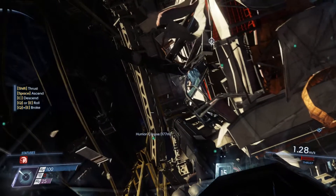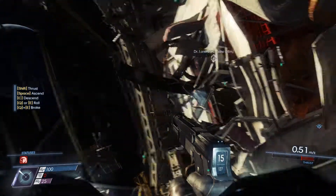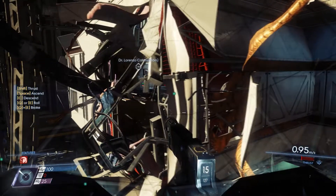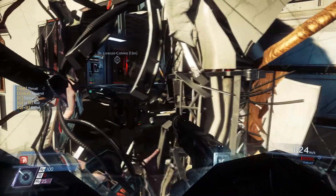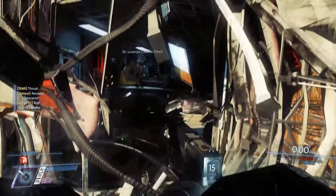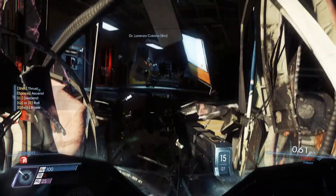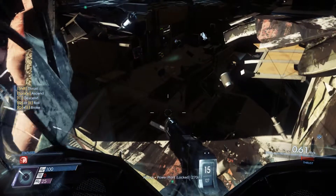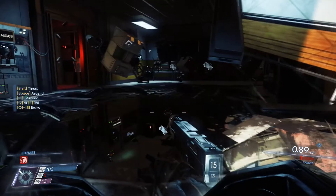We need to brake here because we're going kind of fast. Let's move forward. We can roll, but we don't need to. Let's just move sideways so we can peek in here. That's the room we were peeking in before — actually, it looks like there's two floors here. There's a bunch of stuff in here. I'm hoping there's no mimics in here, but they did hint that there could be some bad stuff. So let's just head in slowly.